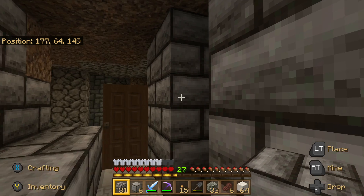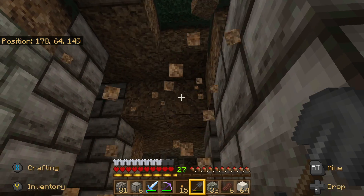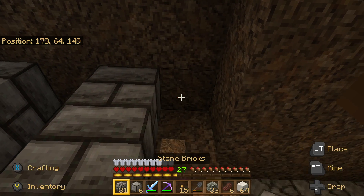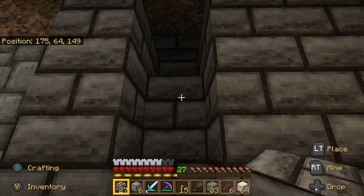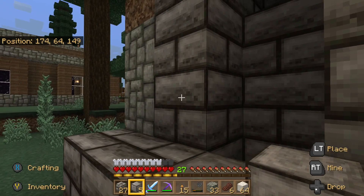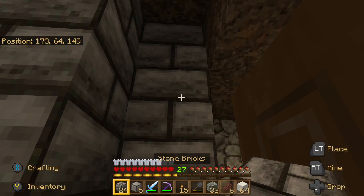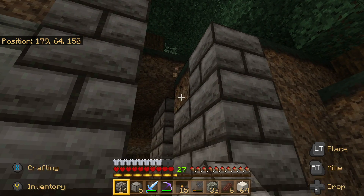We need to cover the ceiling but I'm going to do that differently. Here's our entrance — the lava is going to flow from there down to there, so we're going to do the same thing on this side. I forgot we need to put this here too to make our wall complete. There we go.